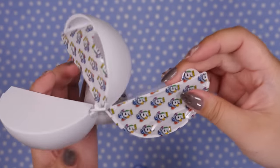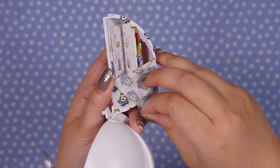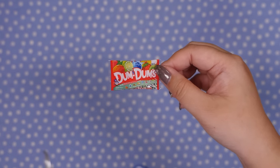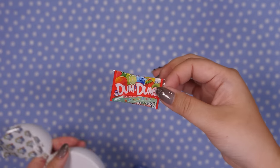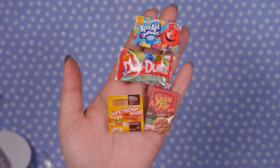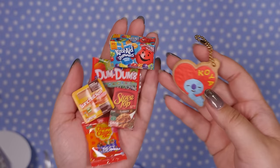Last one — I hope this isn't a shelf. Oh, it's not! We have Dum Dums! I used to be obsessed with Dum Dums — I'd get the big pack at Costco. That was back when Costco just opened in Japan and I was excited about American candy. I think we got pretty lucky today — good variety. That's what I got from my Mini Brands.